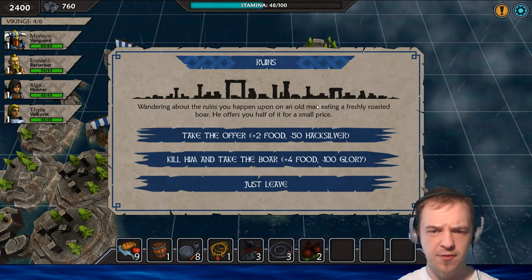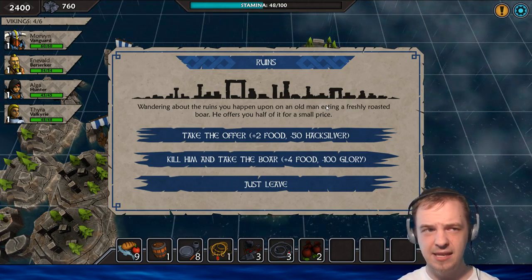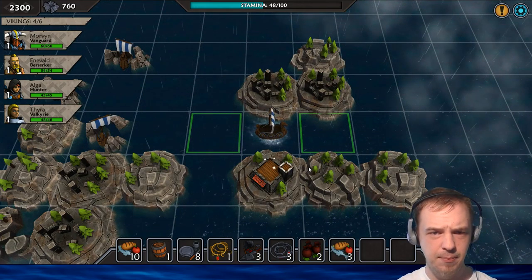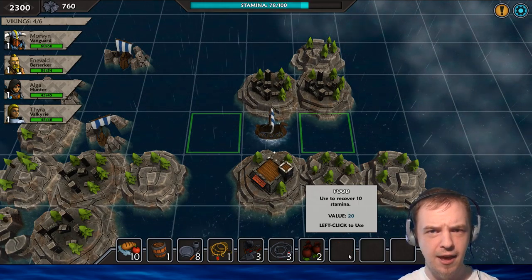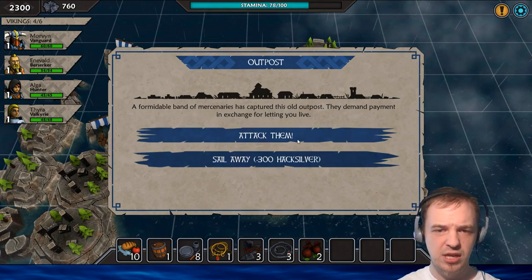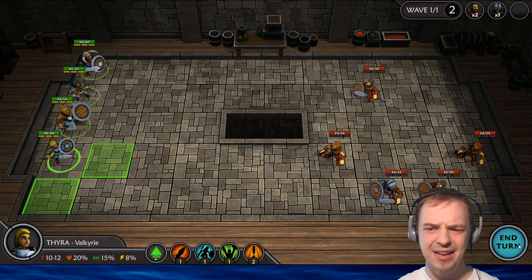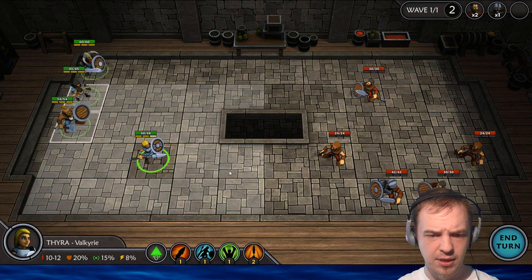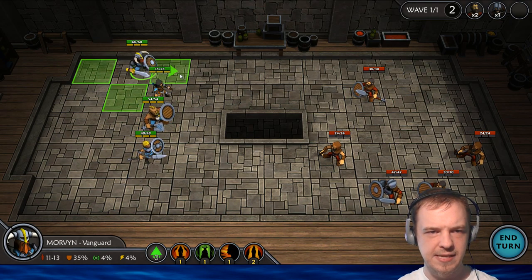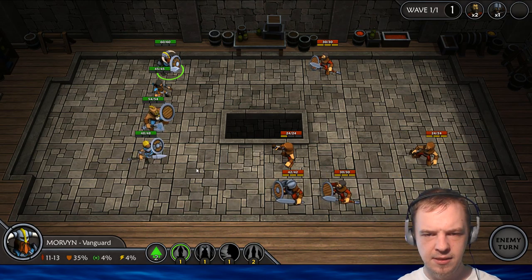We happen upon an old man eating a freshly roasted boar. He offers you half of it for a small price. We could take the offer and give him some hacksilver and get a couple food, or we could just kill him and take the food - although the gods will be a little bit mad. I don't think anything is implemented as far as blessing of the gods go, so I will just kill him and take the food. Then I'm gonna eat the food because we are running kind of low on stamina. A formidable band of mercenaries has captured this old outpost. They demand payment in exchange for letting you live - 300 hacksilver. I ain't gonna do it, not today.